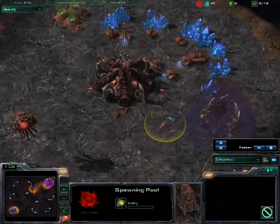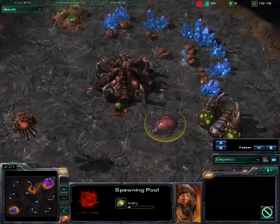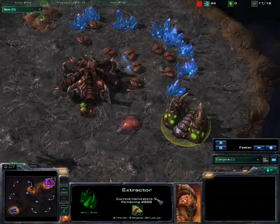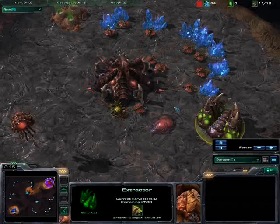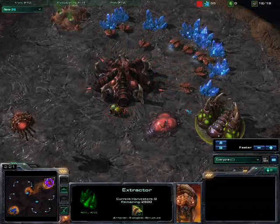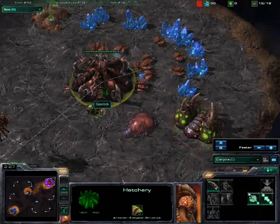Finally I've got 200 minerals, clicking through the menus — must learn my key bindings. I've got gas now with zero harvesters. I do leave it at zero harvesters for a little while. I can't remember if that was intentional or not because I played the game a couple days ago, but I think it's just me failing terribly.